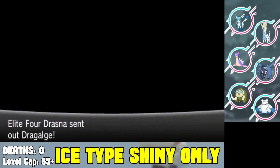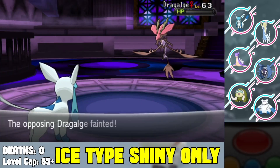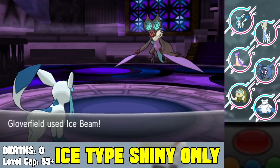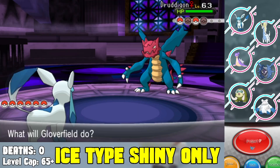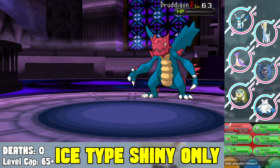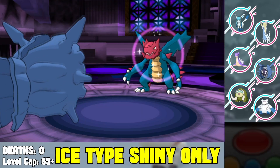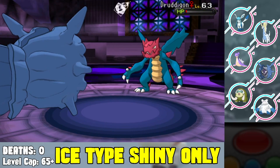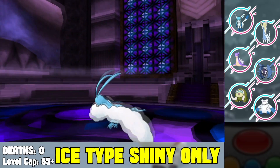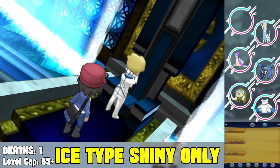We face Drasna, the dragon type Elite Four member. I start with Glaceon — Blizzard one-shots the Dragalge, very powerful. Her Noivern comes out — I take a Flamethrower and Ice Beam knocks it out. Her Druddigon comes out — I Ice Beam it, it survives with one HP, uses Revenge and knocks out my Glaceon. I'm so upset it lived with one HP. The rest of the team cleans up the Altaria as well, but I lose a Pokemon to the easiest Elite Four member.